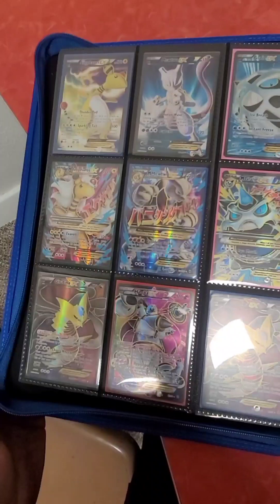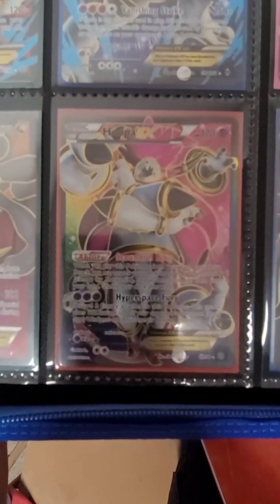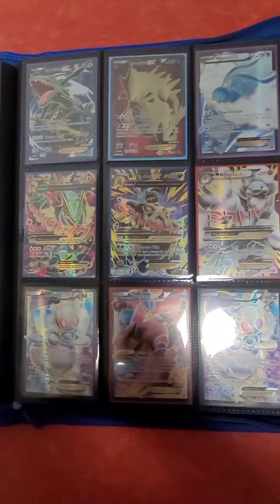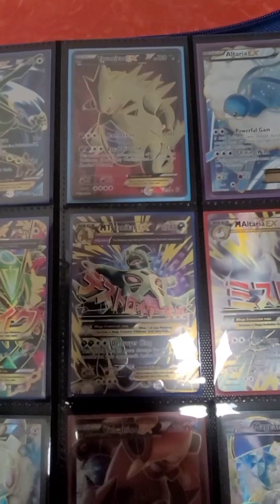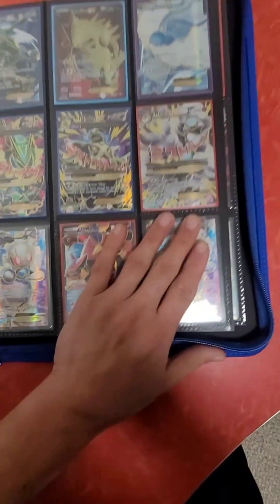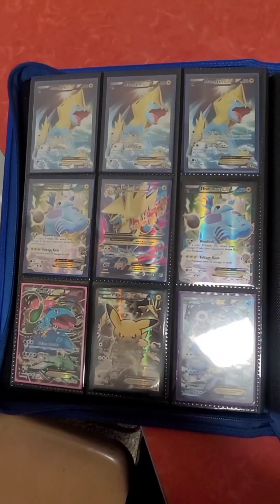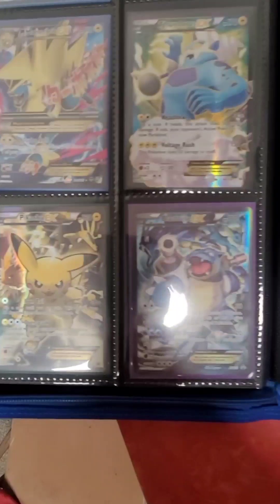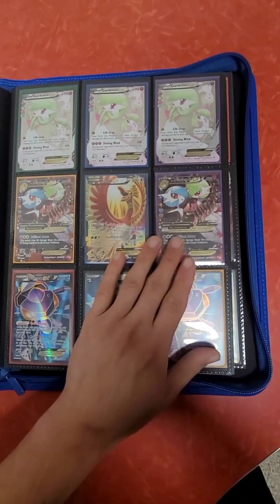Getting into some Megas. I always like that full art Copperajah. Mega Rayquaza, Tyranitar, Altaria. We have Magearna and Volcanion, and Thundurus. Some more Megas — Genesect, Kyurem.